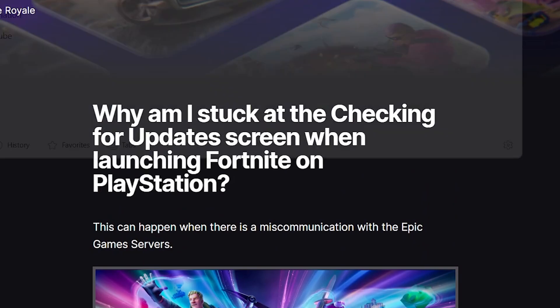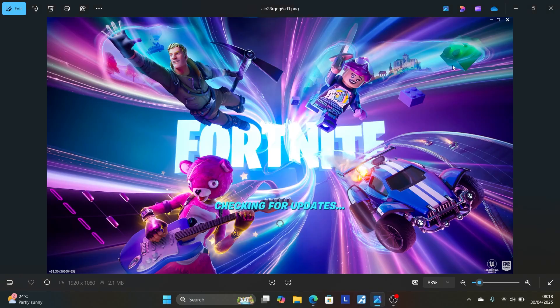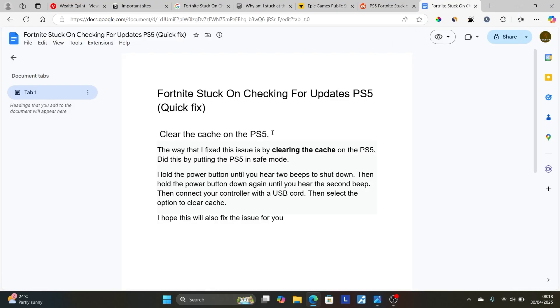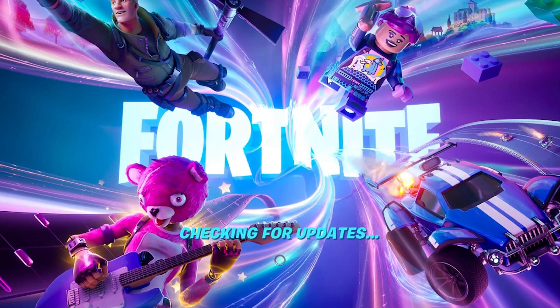This page will be available in the description to help you fix the Fortnite stuck on checking for updates screen. If you're on PS5, the quick fix is to clear the cache: put your PS5 in safe mode, connect your controller, and clear the cache. I hope you'll be able to resolve this issue — let me know in the comments if this tutorial helped. Thanks for watching and see you next time.